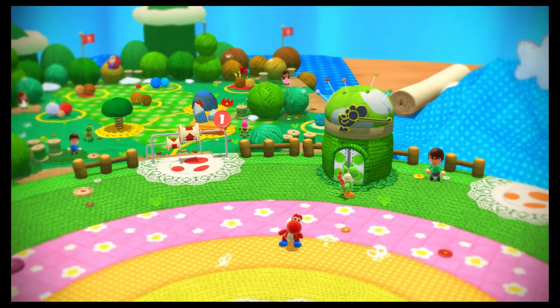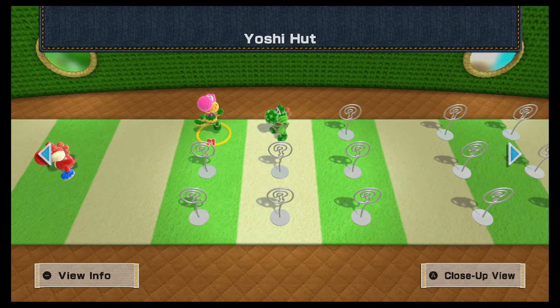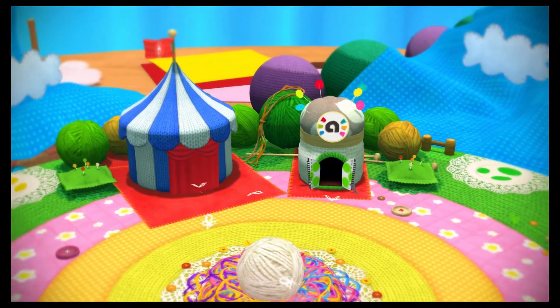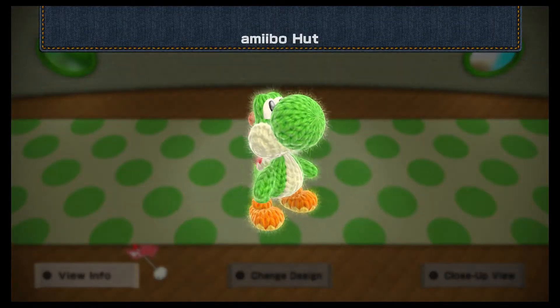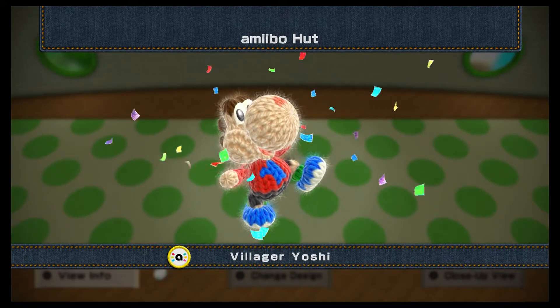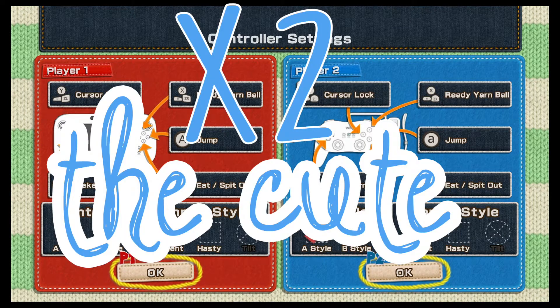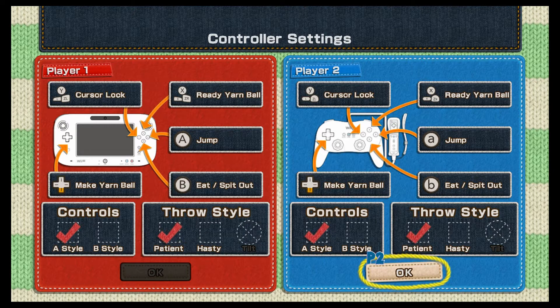A cool feature in the game is that once you have crocheted a friend back together, you can choose to play as that Yoshi. Along with that, you can scan your amiibo in and play as their woolly Yoshi form. Of course, I have to go with the villager. This game also allows for two players, which makes this game two times cuter. In this episode, I wanted to explore the two-player functionality with my mom since she started my love for Yoshi.